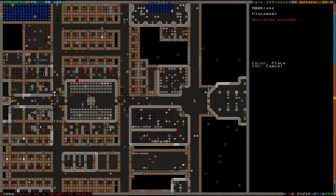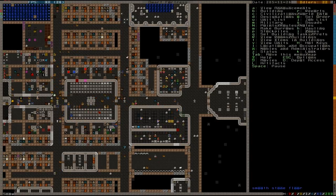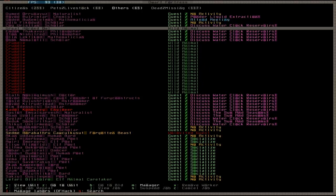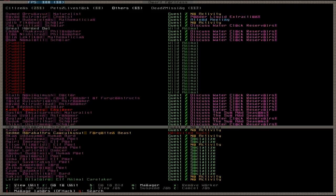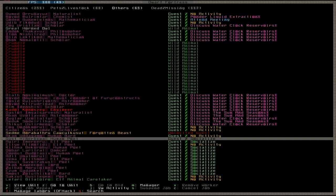Let's check the bookcases — we actually have more than enough, with some spare ones in case I want to expand the library, though it's kind of difficult to expand at this point. Interrupted by forgotten beast — that seems important. Where the hell is that forgotten beast? Forgotten beast has invited guests visiting. Everybody's discussing water clock reservoirs and pondering liquid extraction.